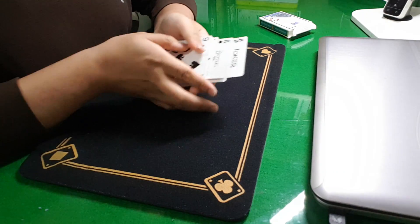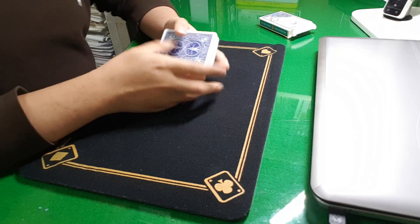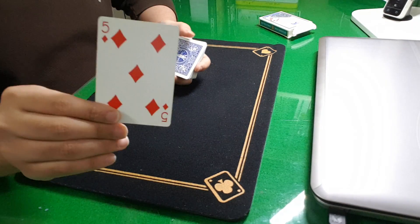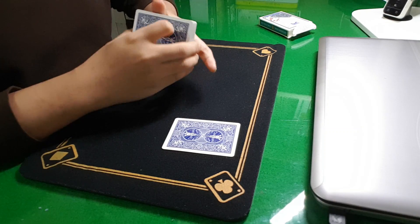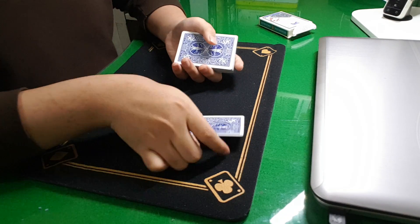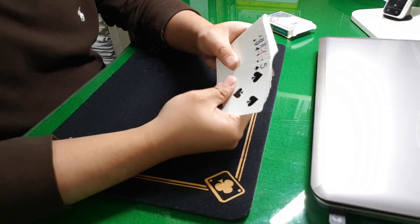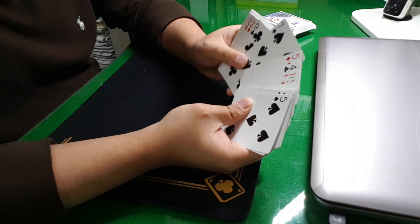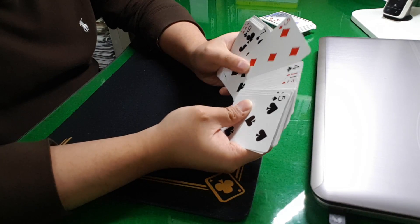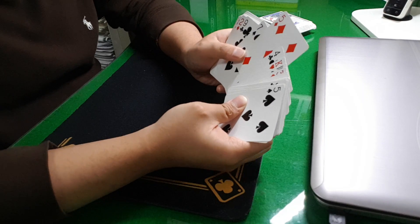You can actually make this card lost in a deck completely free. You can have the spectator shuffle completely free. What you need: when the spectator chooses a card — for example, in this case, 5 of diamonds — you look at the bottom card. In this case, 7 of spades. This is a key card. So the spectator places their card on top, you cut the deck and place it on top. Now when you look at the cards, you know there is a 7 of spades — this is your key card — and next to it is the spectator's card. This is the spectator's card next to your key card.